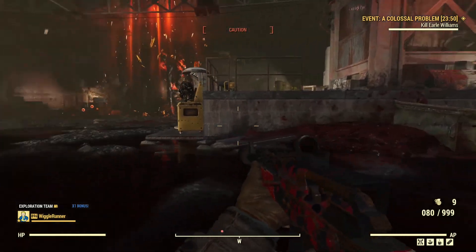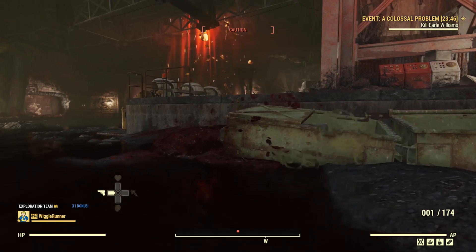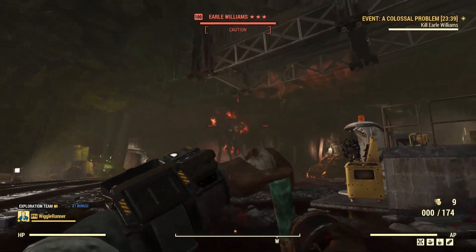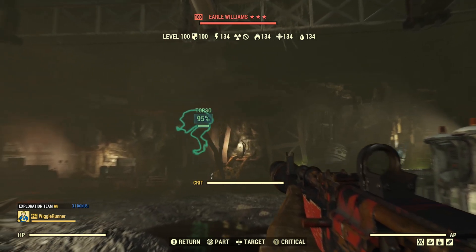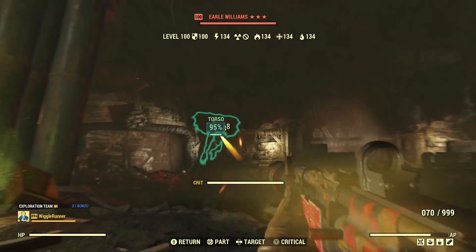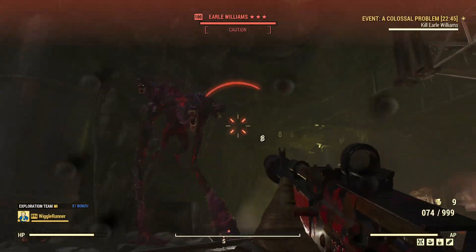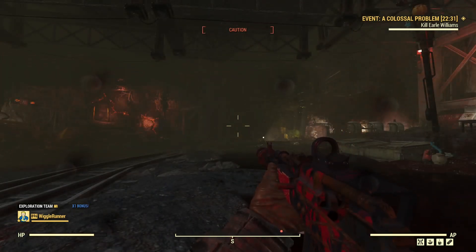Of course if I were using perks I'd be getting a lot more, but to get consistent numbers that's what we're doing. So I'm going to shoot him with the syringer. After the syringer we can see his resistance drops to 100, and now I'm getting 8 damage. The difference between 7 and 8 isn't much — that's only one point of damage — but percentage-wise it's a 14% increase.